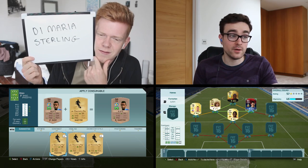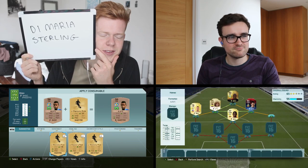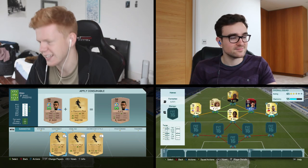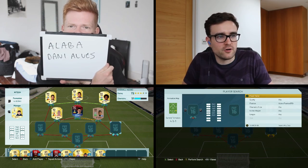And then on the right-hand side — I went for Di Maria and Sterling. Nice. Moving on to the two full backs then, Andy. Who would you like to use? I've backed myself into a bit of a corner, I don't really know where I'm going with this team, so I'm just going to go for two strong links — I'm going to go for Danny Alves.